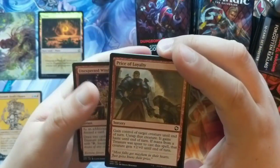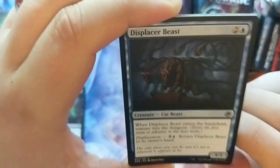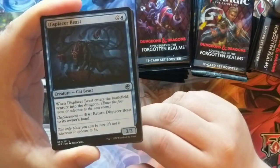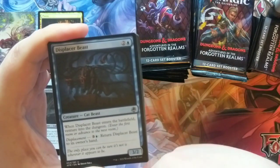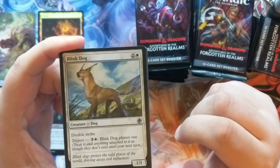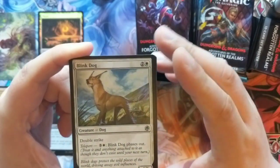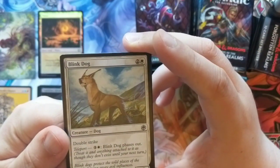We got some commons: Unexpected Windfall, which is just a treasure card; Price of Loyalty; Sepulchred Ghoul; and the Displacer Beast — one of the most iconic creatures in Dungeons & Dragons. When the Displacer Beast enters the battlefield, venture into the dungeon. It has Displacement for three and blue — return Displacer Beast to its owner's hand — so it has a lot of elusiveness, which is what a Displacer Beast is. There's also a Blink Dog, the nemesis of a Displacer Beast. Blink Dogs teleport in and out of phase — they tend to be good-aligned; Displacer Beasts are evil-aligned. Cats and dogs, good and evil.